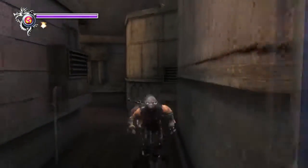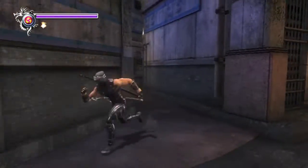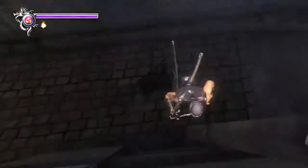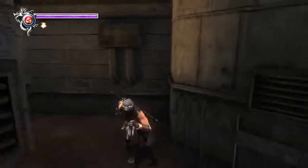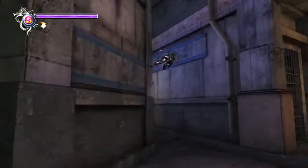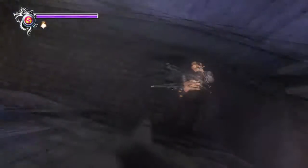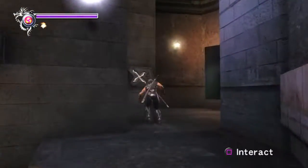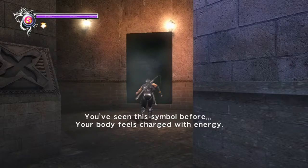Come on Ryu — third time's the charm! On the wall, on the wall... and no, not quite. After several attempts — yeah, it's an awkward little jump — there we go. Windmill shuriken! You've seen this symbol before and your body feels charged with energy.